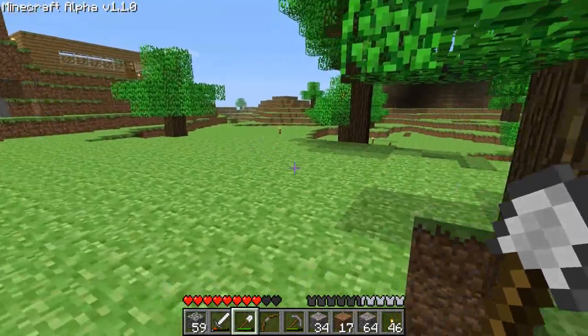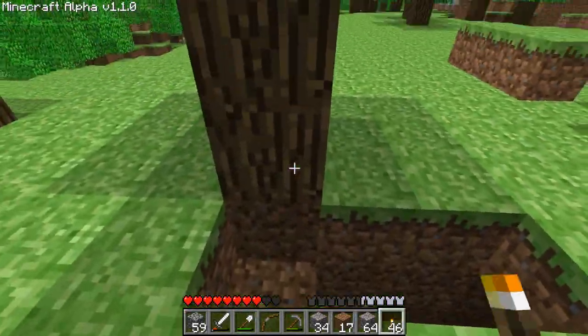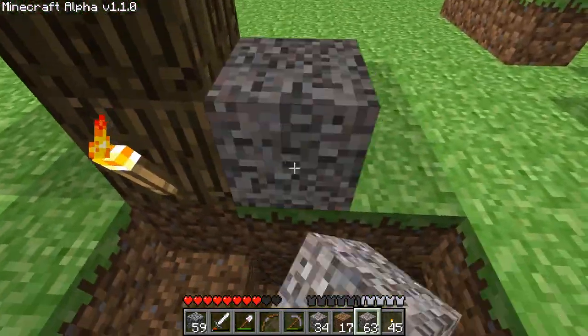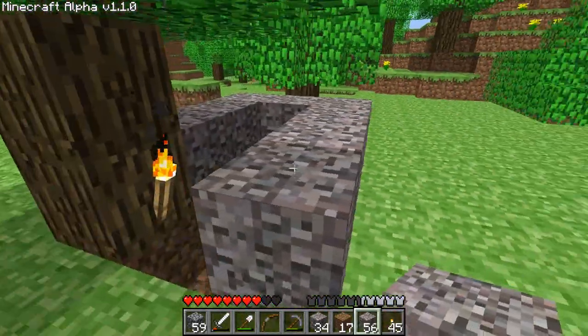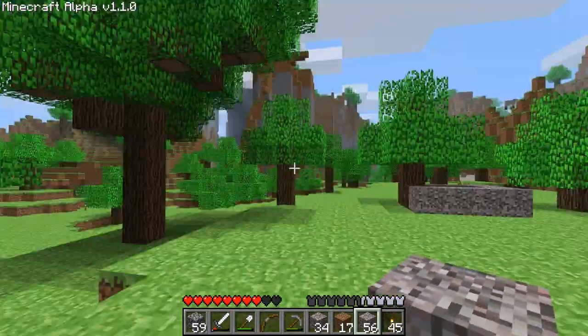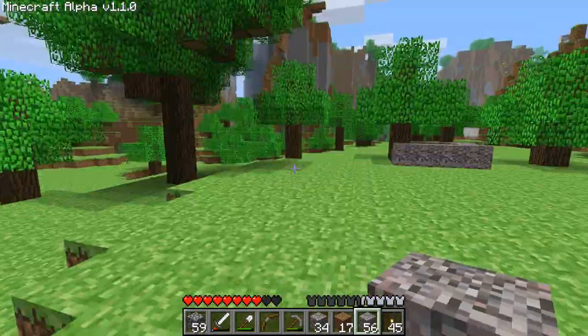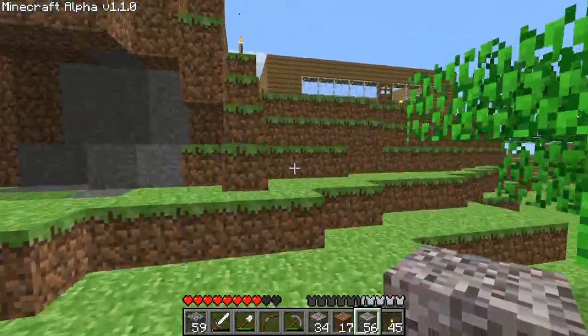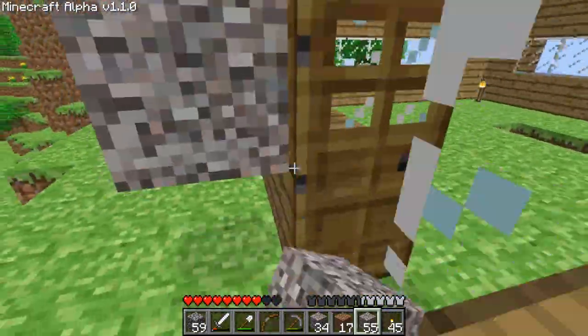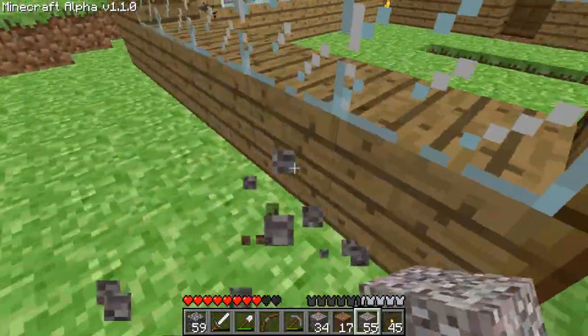I wonder if this is anywhere near my house. Okay, I guess this is somewhere very close to my house. Let's mark this area — I'm going to use gravel, add a little gravel staircase or something like that. There we go — pimpin'. That is a mining shaft right there that digs down into a gold mine of mobs and danger and scariness.